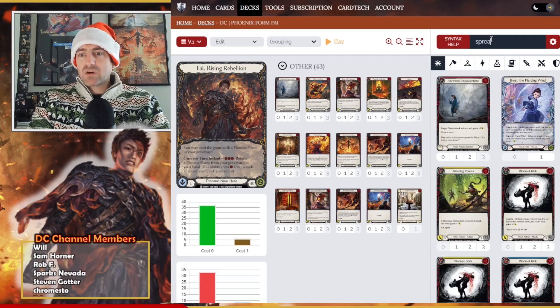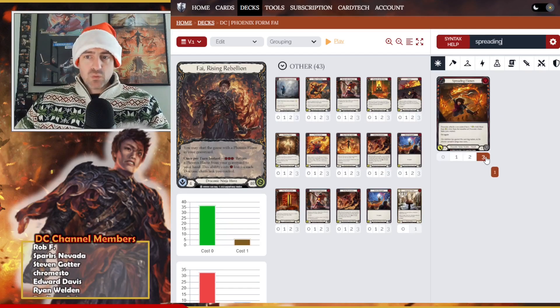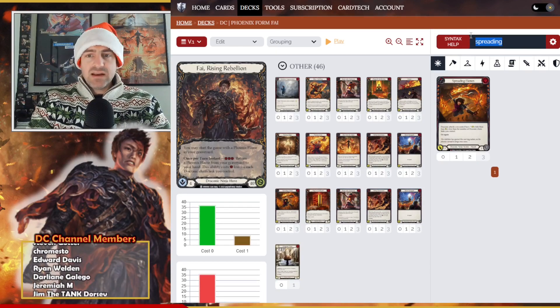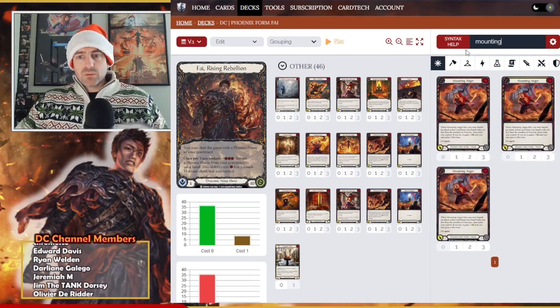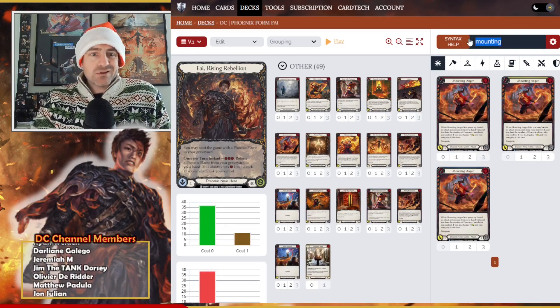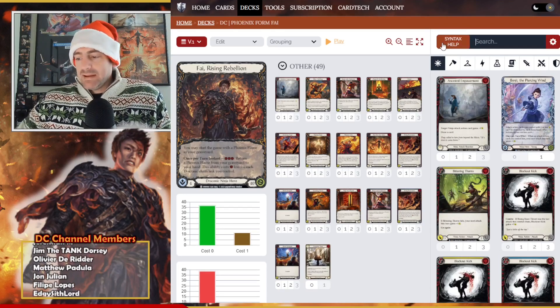Now let's make sure we have our fire starters. Spreading Flames is crazy good, especially with In Flame in the mix. And then Mounting Anger — those are both staples. I call them fire starters to get that chain going: it's a one-cost with go again, it's a red, and you guys get it.